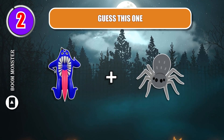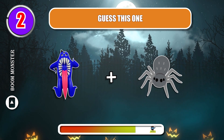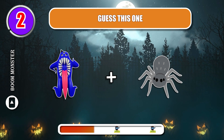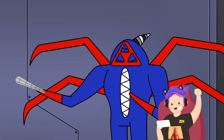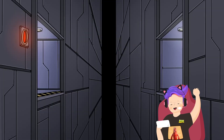Round 2 — guess this one. It's SpiderNabNab! "What have you done to me, Stinger? I have a set of web blasters and I can swing from them? This is amazing."